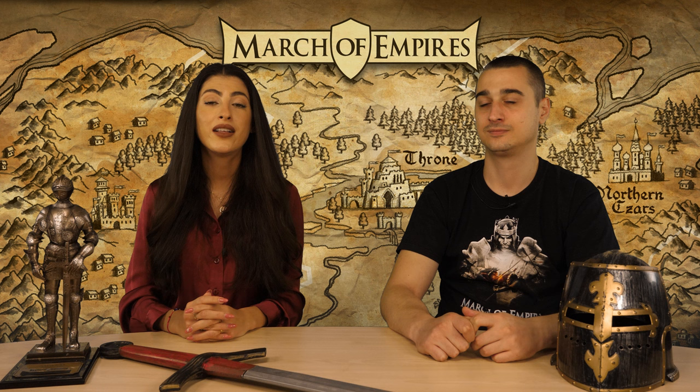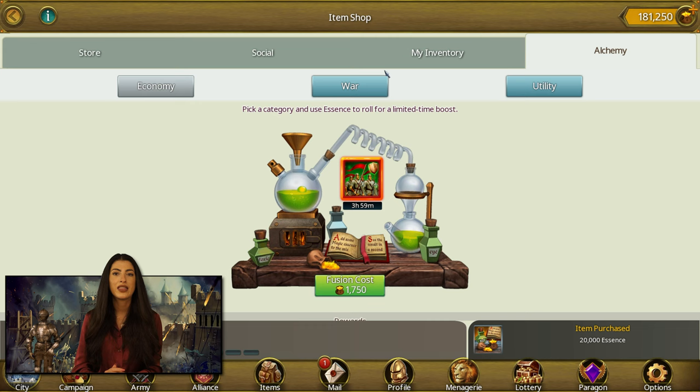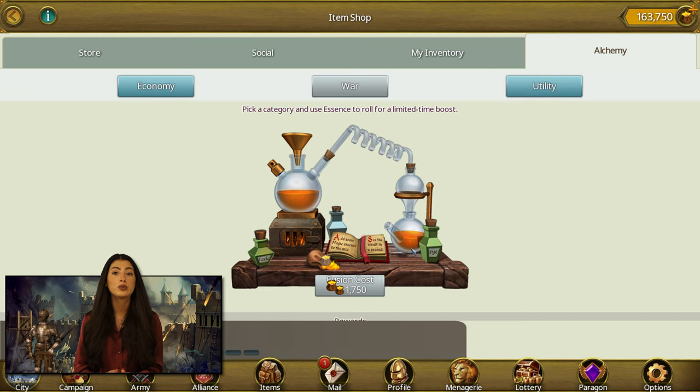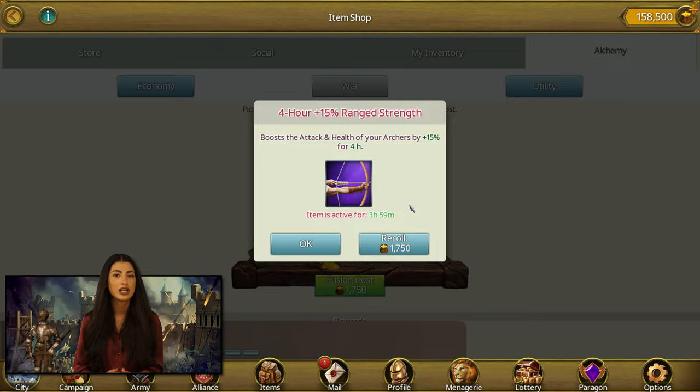Next we have the Alchemy. The Alchemy is a feature you can find in the top right of your items menu. There you can pick a category and use Essences to roll for a limited time boost. There are three categories: Economy, War, and Utility. In the War rolls, there are plenty of useful buffs for your army. You will get one of these buffs at random for a limited time. If you are not happy with the results, just keep rolling!